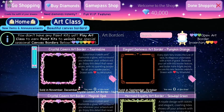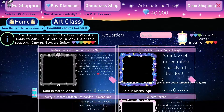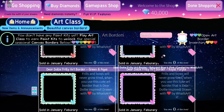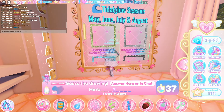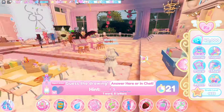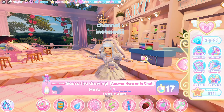You can get new borders — I'm not sure if you can purchase them all, but you can purchase the ones on sale. I think you play art class to earn paint kits to unlock the special seasonal canvas boards. I'll update you guys on that because I'm not entirely sure.